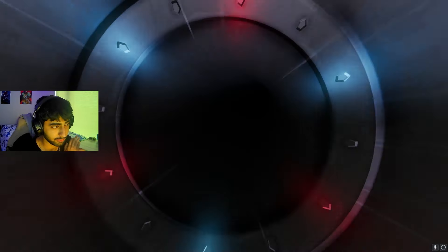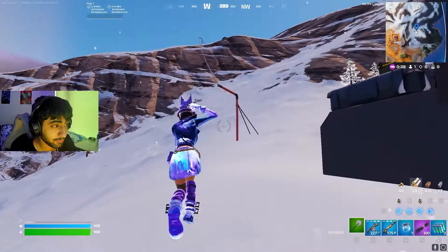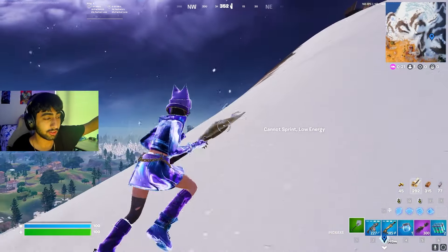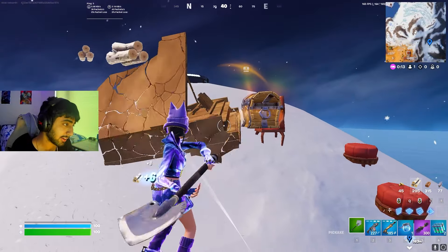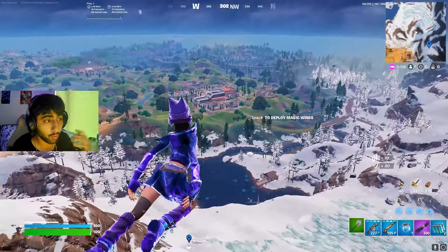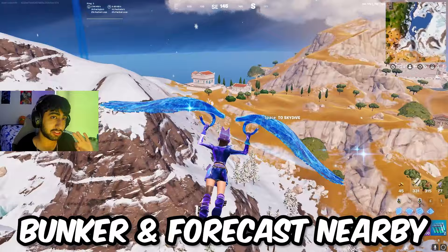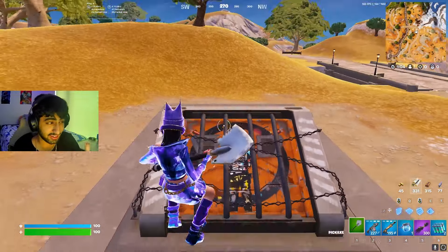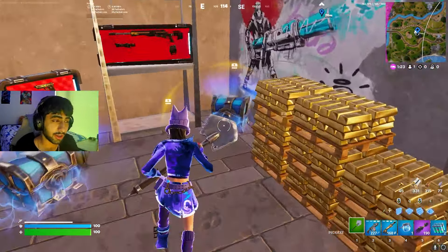If you can win off spawn on the coliseum, this whole area is just yours — you're going to be insanely stacked and there's just no way you lose. When you're done looting the cave, come back out and take the zipline back to where we came from. If you walk up the hill, you'll notice there's another chest alongside a chest spawn. You can use this launch pad to rotate into zone. They've also added new bunkers in Fortnite which open every third zone — there's a forecast tower and a bunker right beside it, very close on the map.